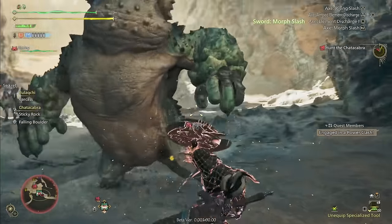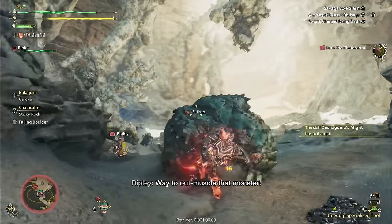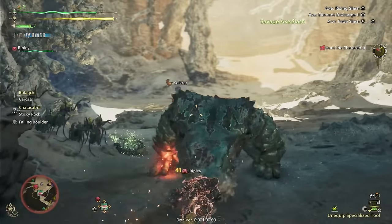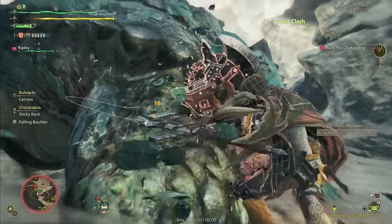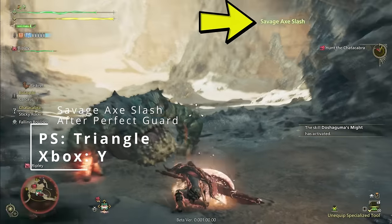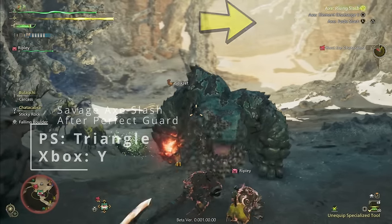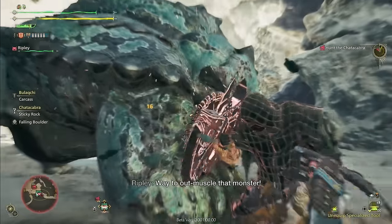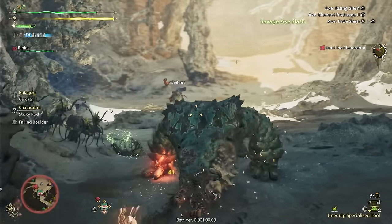Now this is the easiest of the two to do, as it only requires one input and the timing is fairly generous, as long as you don't do it too late. You can chain a perfect guard into a savage axe attack by pressing triangle on PlayStation or Y on Xbox after performing a perfect guard, and this is a great way to activate your savage axe — a massive damage buff to your Charge Blade. This also gives you another way to activate your savage axe outside of just your focus strike.